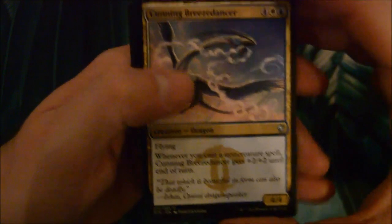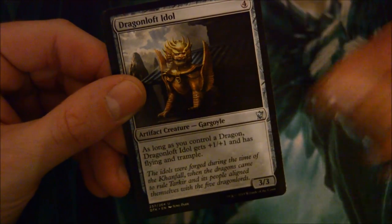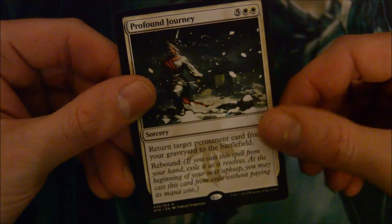So far in the middle, could be a little better. A regular Myth Realized, Cunning Breezedancer, Circle of Elders, Dragon Loft Idol, and Profound Journey - 7-drop sorcery: return target permanent card from your graveyard to the battlefield with rebound. That's pretty expensive. I noticed a lot of the cards in this set are very, very expensive.